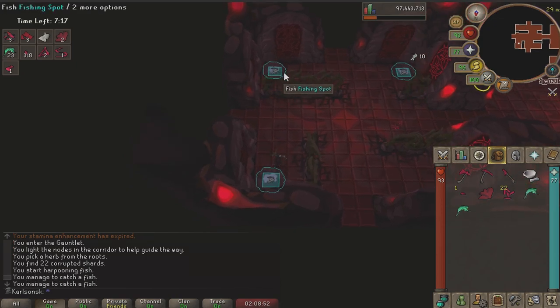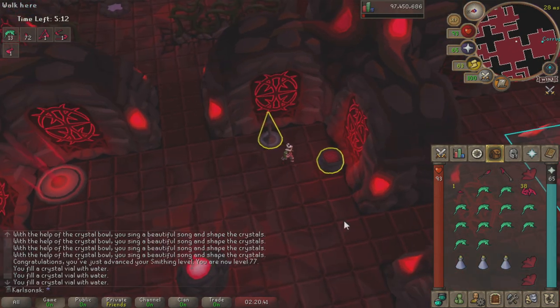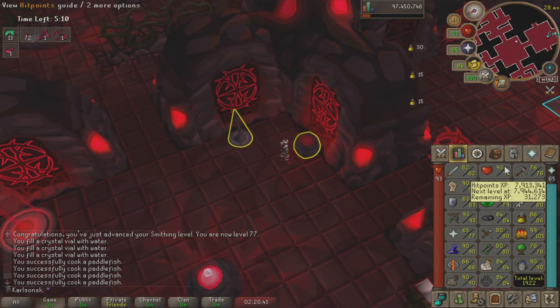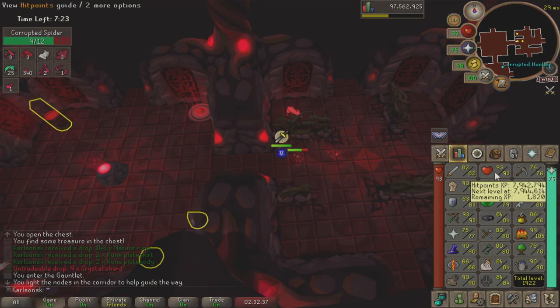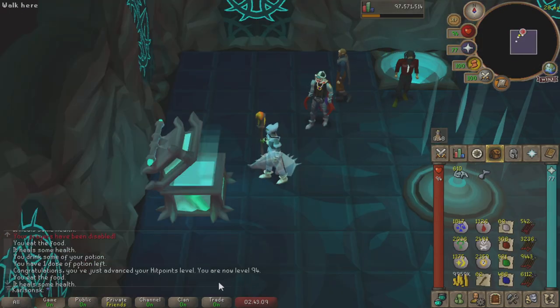77 Smithing at the Corrupted Gauntlet. Just because I already know I'm gonna miss it, we're gonna get 94 hit points here during this Unleaf kill. And lo and behold, I did in fact miss it, but there is 94 hit points.